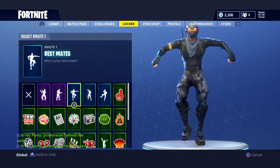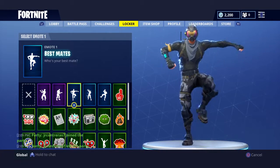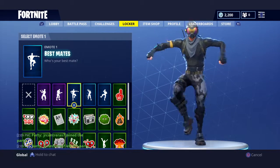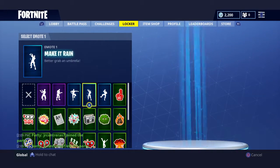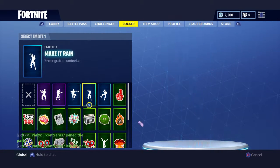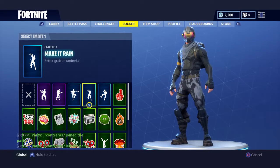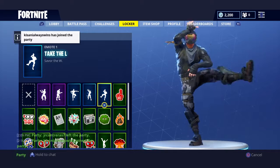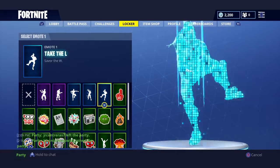Best Mates - choose your best mate. My best mates are you guys so subscribe and hit the bell and like the video, 10 likes please. Make It Rain - better grab an umbrella, this is my favorite one because you rain it down on the haters. Take the L - saves the W, a very calm emote. Next we have Number One - impress yourself on the battlefield.